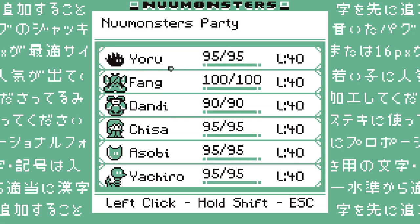So anyways, we have Yoru, Yarariruro, Feng, Dandi, Chisa, Asobi, and Yachiro. They're all level 40, instead of the crazy above level 500 stuff I had before - well, this one only went to 250. They did an experience patch and a level patch.